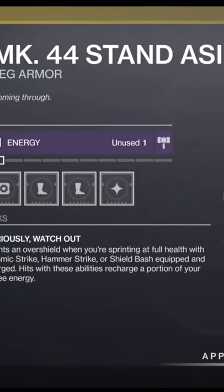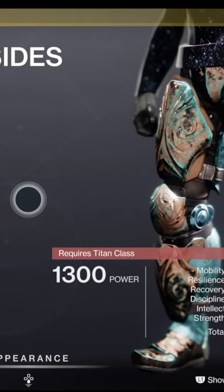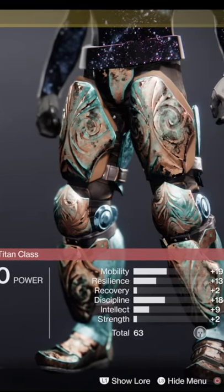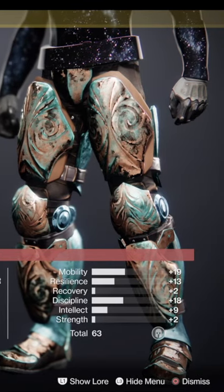Then for the titan we've got the Mark 44 Stand Aside, coming in at 63 as well — a mobility of 19, discipline 18. That's pretty cool. It grants an over-shield when you're sprinting at full health. It's a corker.